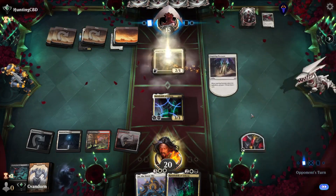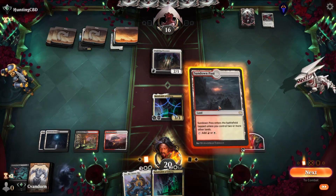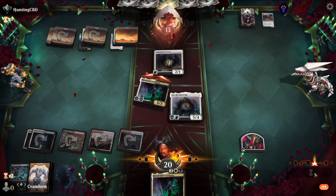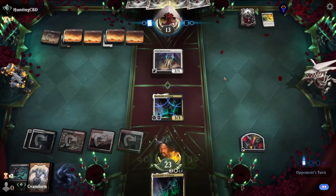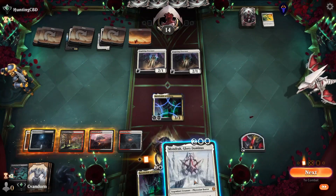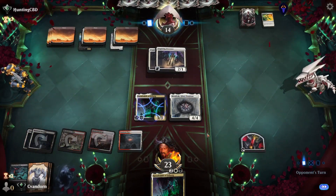We'll play an Overseer — let's see what they get, pass the turn. There's our land. Let's get down A.O. the Dawn Sky, we'll attack for three again. Lay Down Arms on the A.O. — brutal. They play another Inspiring Overseer, pass. Let's play Mondrak. Pass again — next turn we can play our Ratatdrawbrick and make a bunch of tokens.